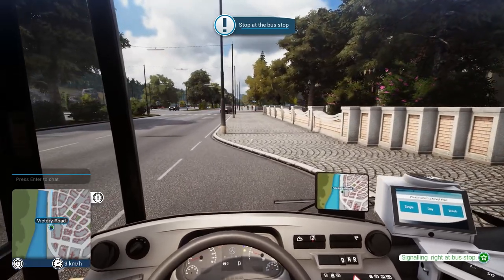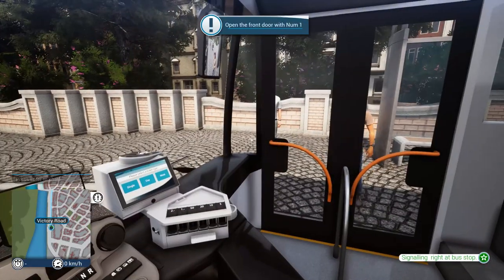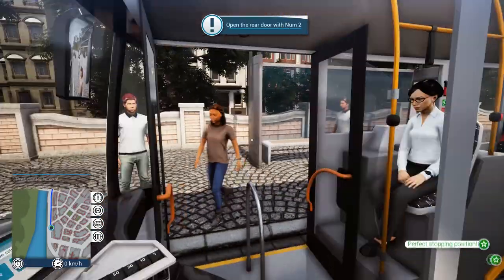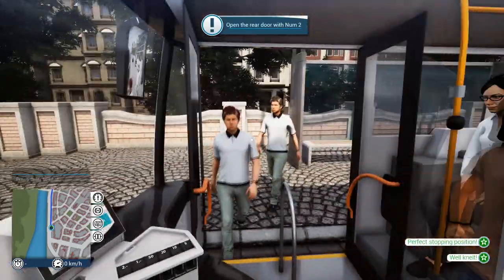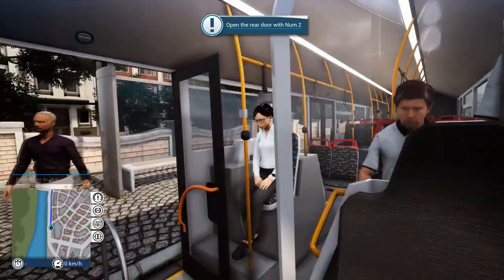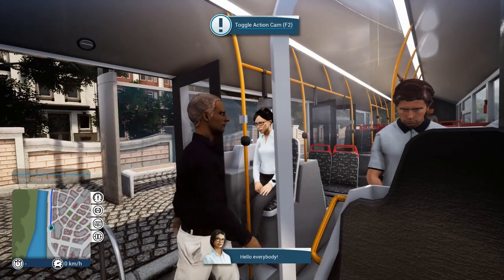I'm still moving forward though. What are you taking a picture of? Anyways, we're here. Let's open the front door — there you go guys, and it automatically lowers. That's really, really cool. Come on in! Looks like they all have tickets. Actually, this is just a test run, so I'm assuming we don't need tickets.